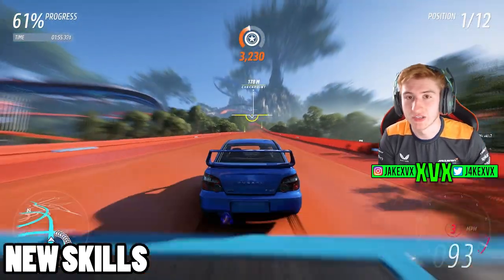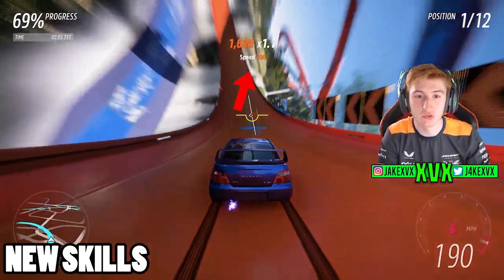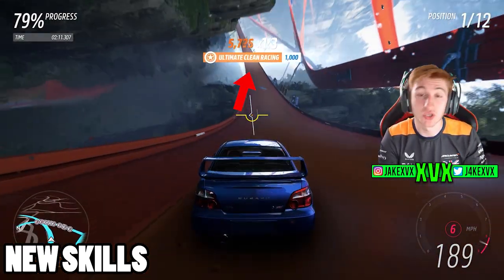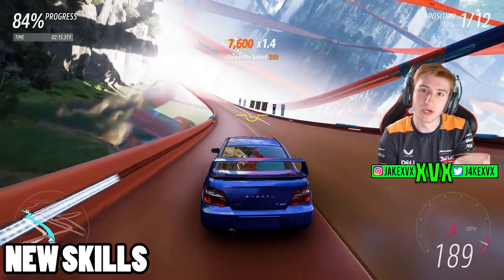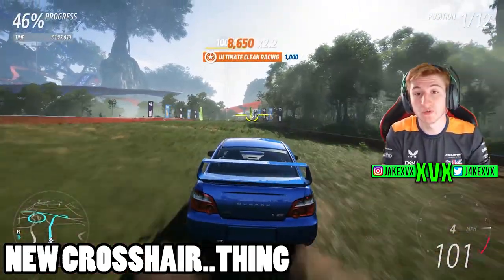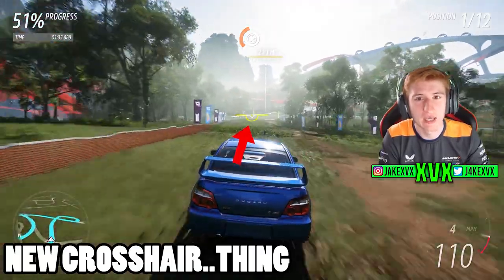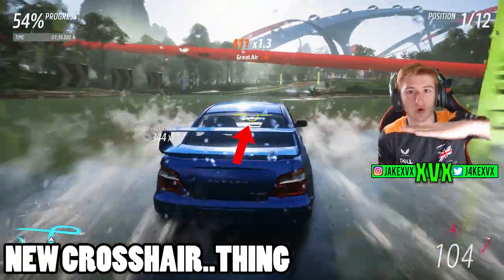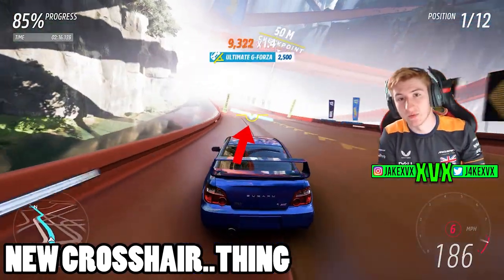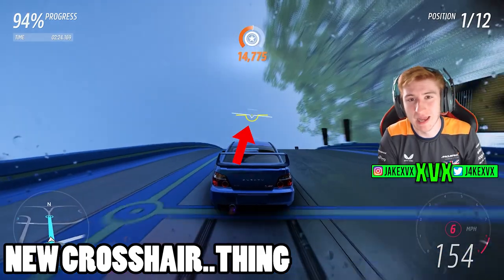There are new skills added to the game. Where the skills pop up at the top of the screen, there are actually new ones such as Speed Boost when you're going over the boosts, and G-Forza — not G-Force, G-Forza. You'll get these as you're taking big turns and doing loop-de-loops, getting a lot of G-force and angle. There is also a new crosshair HUD in the middle of the screen — similar to what you get on aeroplanes, showing which way is up and how cambered you are going around loops. It can be turned off in settings.